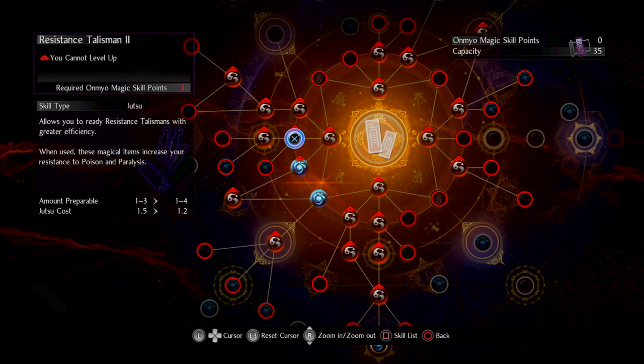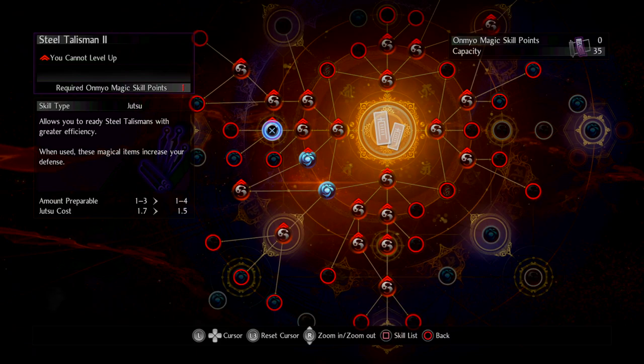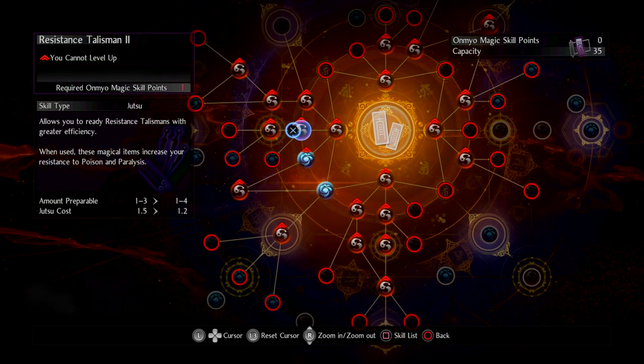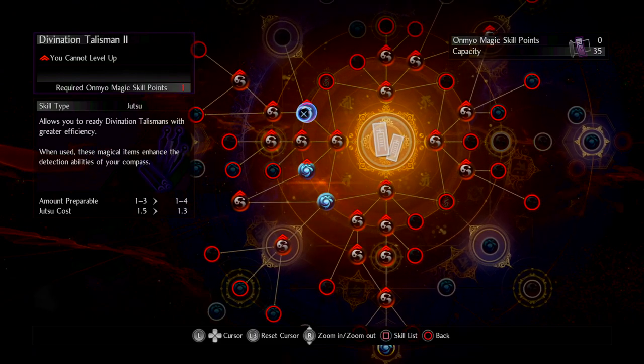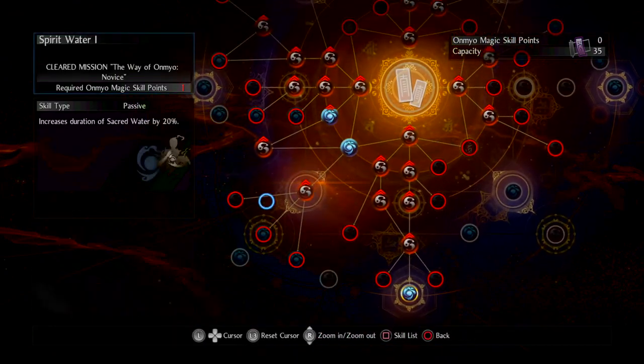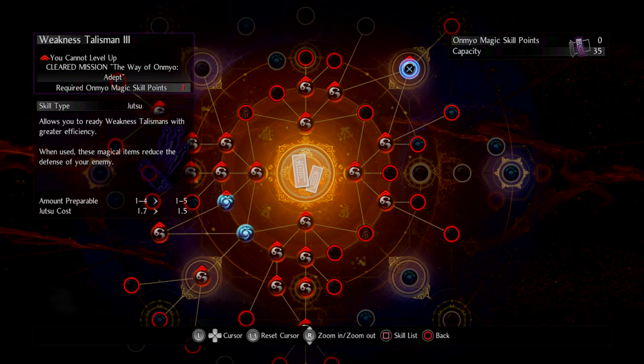From here on I'm basically going to stick with these abilities and increase them to maximum so I can slot as many Jutsu as possible. I'm going to increase these to reduce the cost of the buffs, so I'll max out Steel Talisman, Extraction, Platus, Sloth, Devigorate, and Weakness.